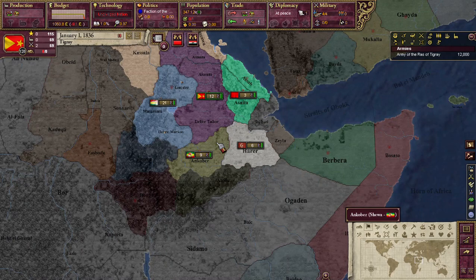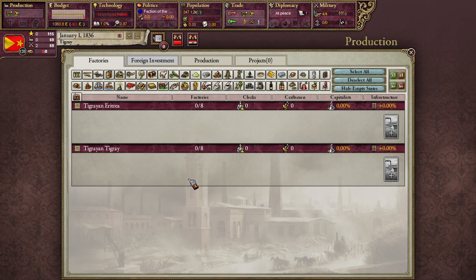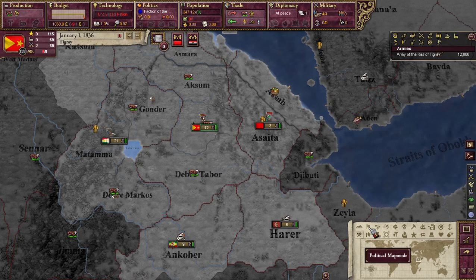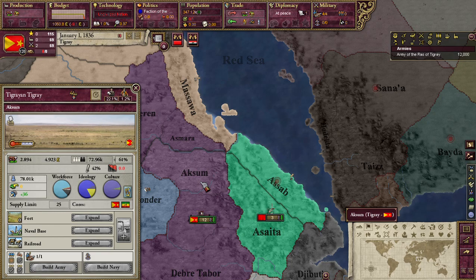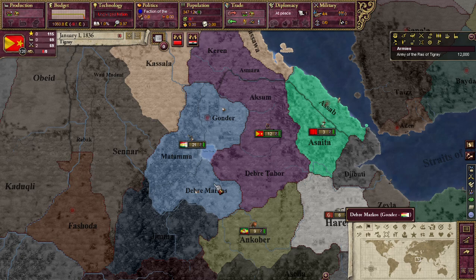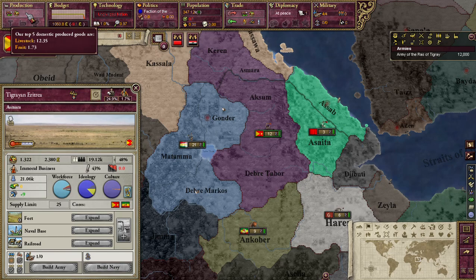We're going to begin where any good historical materialist begins: with the means of production. There are basically three different ways in which goods get produced in Victoria 2. The first is through resource gathering operations, or RGOs. These occur with one good in each province you control. As you can see, this one produces cattle, this one produces fruit. The more industrial tech you have, but more importantly the more laborers and farmers you have, the more of a good each province will produce. That is how you produce extractive goods like food or timber.